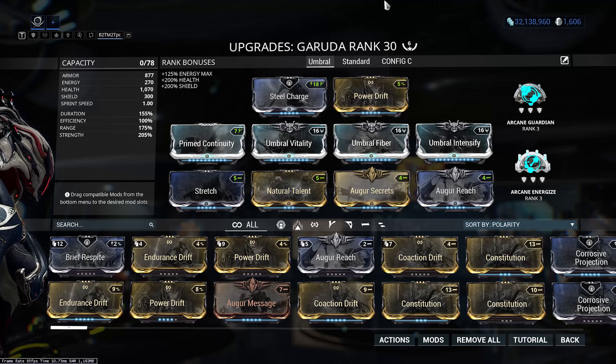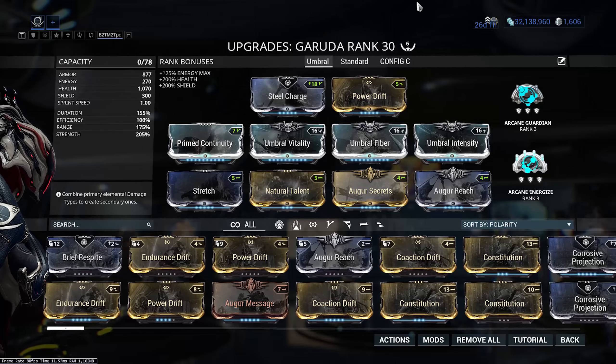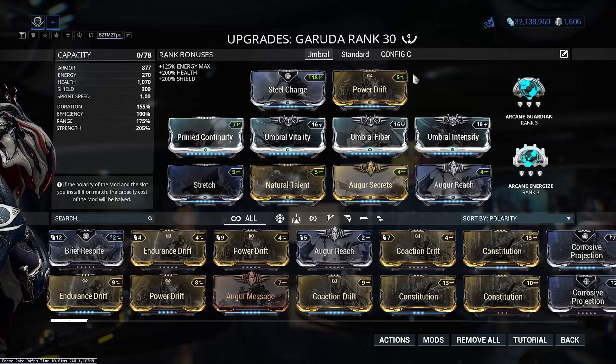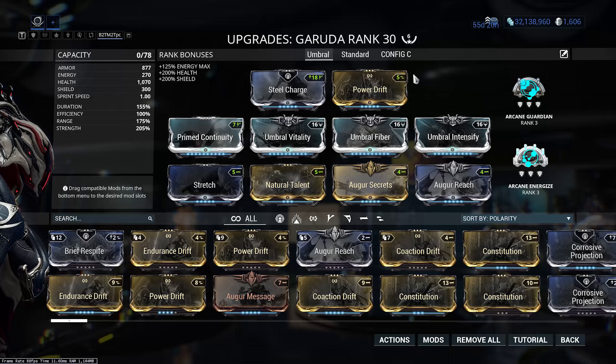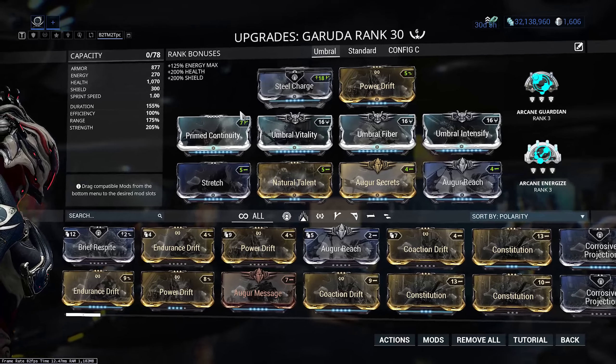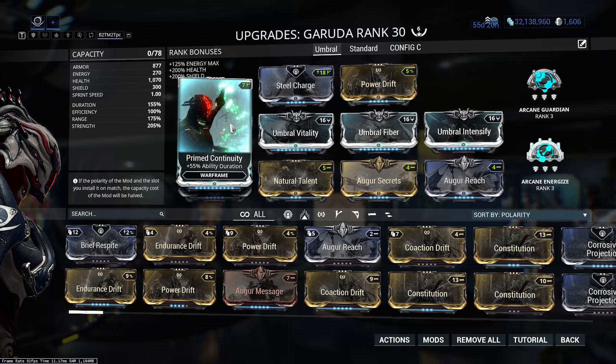For the aura I've got Steel Charge — she's very much a melee-based frame, especially if you're using her claws, and you need it to run the umbral mods since they require the extra 18 capacity. We're running three umbral mods: Umbral Vitality for health, Umbral Fiber for armor, and Umbral Intensify for power strength. That power strength works alongside Augur Secrets and Power Drift. We've also got Augur Reach and Stretch for range, and Primed Continuity to increase ability duration and bleed time on the fourth ability.